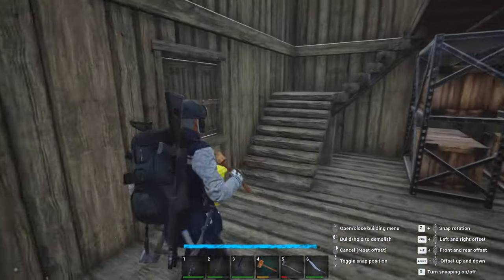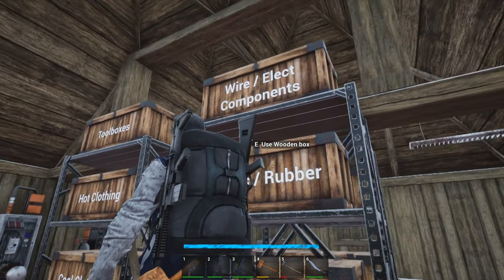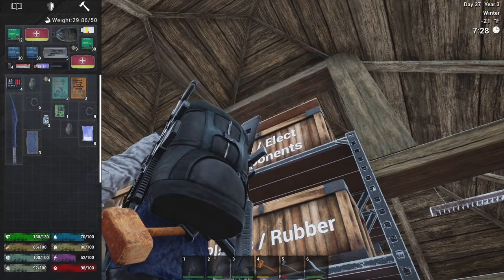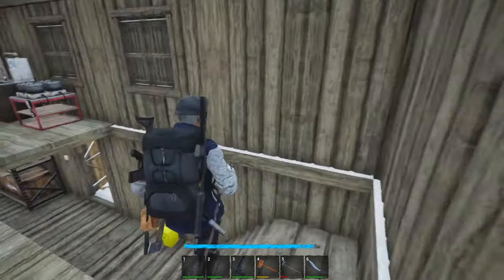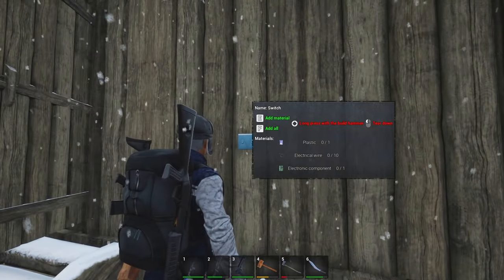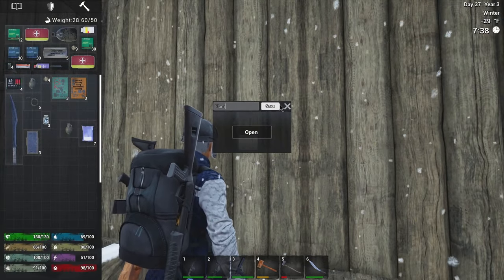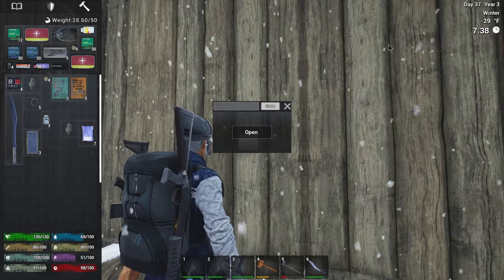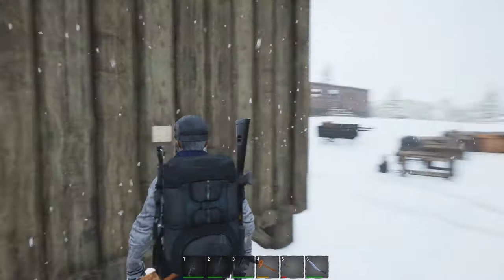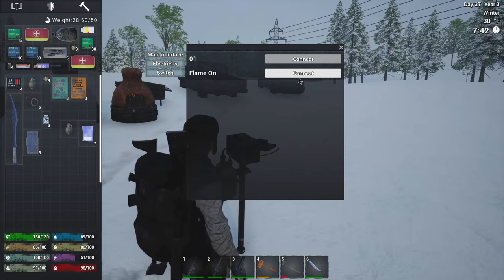Let me get the one electronic component and then we're going to see if this guy is going to light up. Do I have any ones? I'll just take that one. Then we're going to have to assign this as two, because I don't want the light switch on the inside set up that way. Switch — flame on. And boom, there we go. You are attached to switch — flame on.